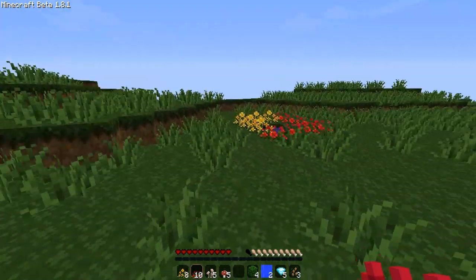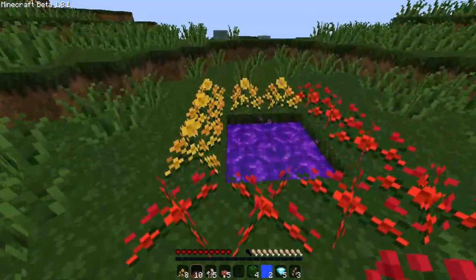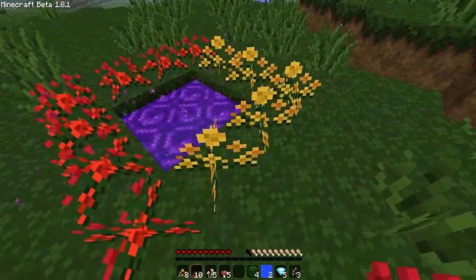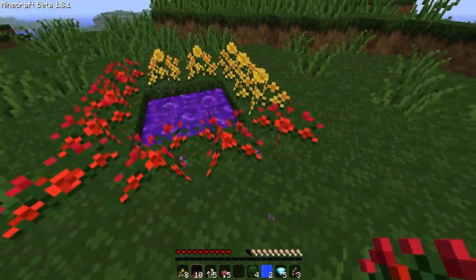So we'll hop right into it. The first thing, as you can see, this is the portal to get to it. It's just a 2x2 hole, surrounded by anything natural.